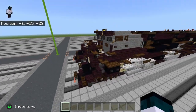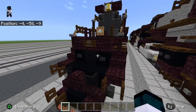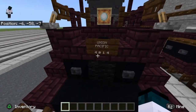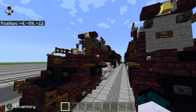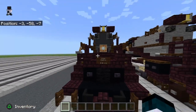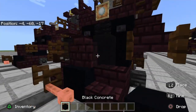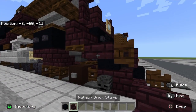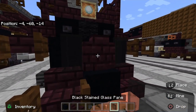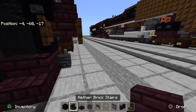Before we get started, if you already built the Big Boy, I forgot to put the number plate on — just get out a dark oak sign and place it there. I'll tell you guys how to do the sign text formatting some other time. Now let's get started. Blocks you'll need: black concrete, nether brick stairs, nether brick slab, wither skeleton skull, dark oak fence gate, lightning rod, black stained glass pane, nether brick wall, and dark oak trap door.